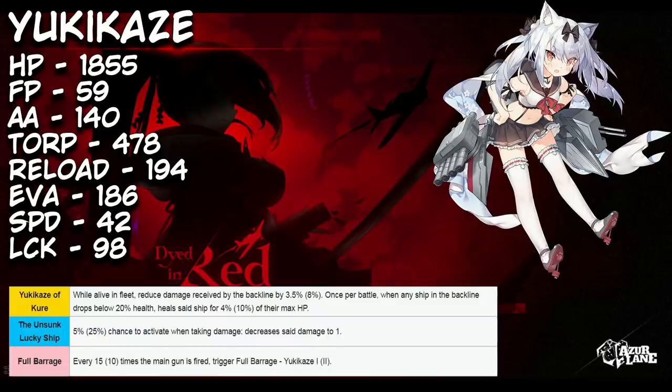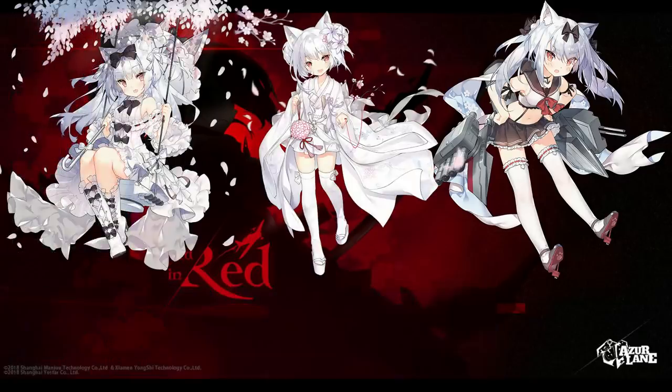The Unsunk Lucky Ship skill has a 5 to 25% chance to activate when taking damage and will decrease that damage to one — that's right, to one — with a 25% chance. This takes her respectable hit points and turns her into a bit of a tank. Mediocre evasion stat? Who cares, when one out of four hits is only doing one damage? To top it all off, she has a 15 to 10-hit full barrage, not to mention some super cute skins.